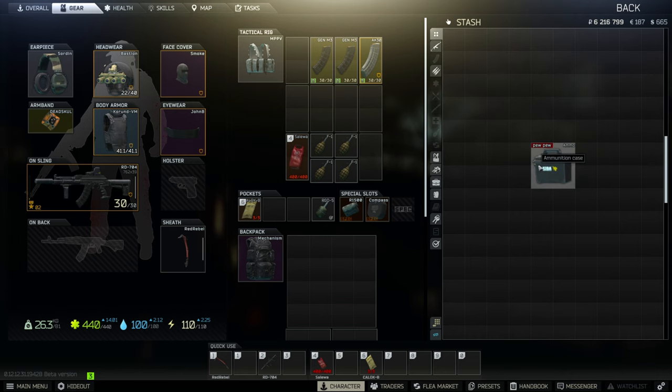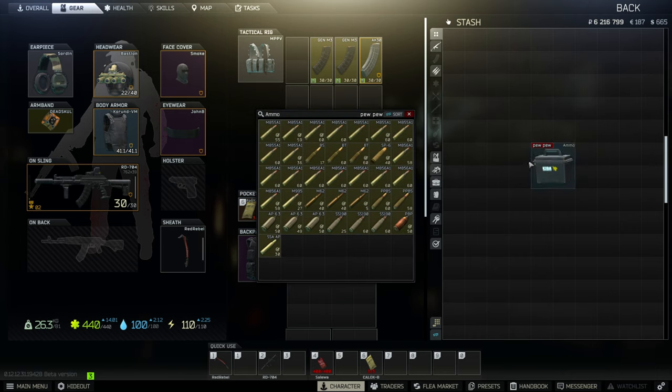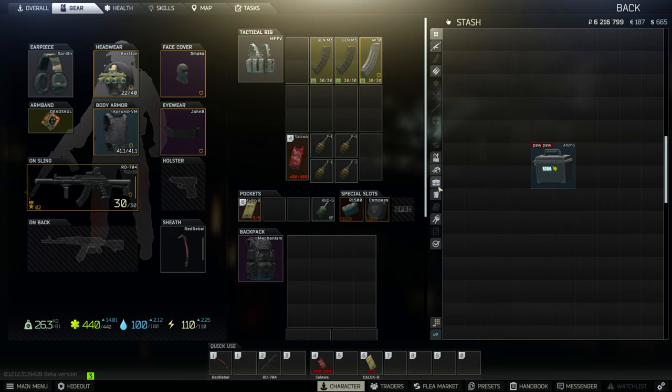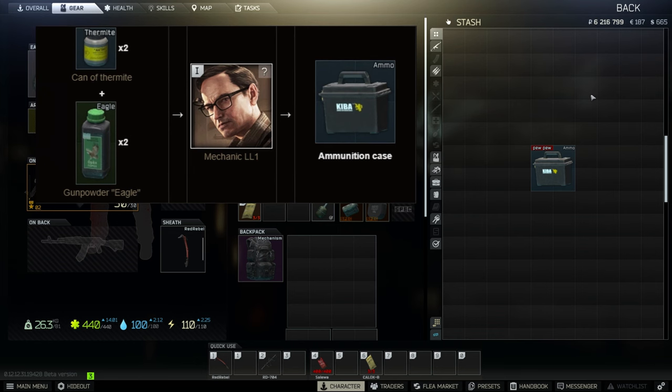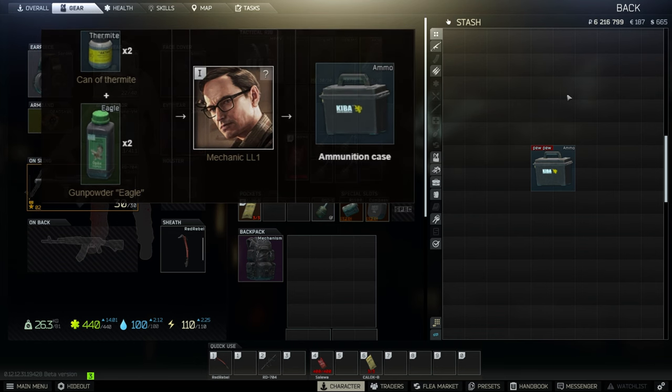Ammunition case provides 49 slots while only taking up four slots. It only stores ammunition and is sold by Mechanic level 2 for 182,000 rubles. It can be found in marked rooms and on the industrial shelf in warehouse 3 in Customs. A total of five can be obtained through quests: two after completing Gunsmith Part 10, two after completing Big Customer, and one after completing Samples. You can also barter for an ammunition case from Mechanic level 1 for two cans of thermite and two eagle gun powders.